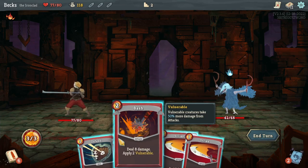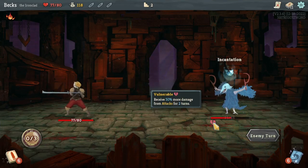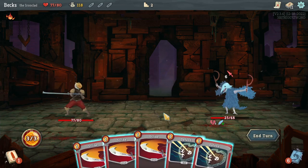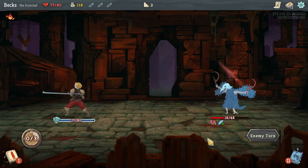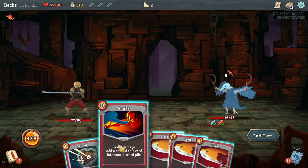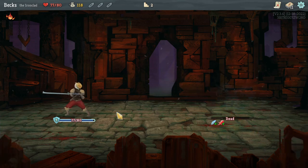Nice, got that waiting for us. We could Bash for two Vulnerable — should have started with that, I suppose. That means it receives 50% more damage from attacks for two turns — kaka indeed. I'd want to ideally block as much damage as we can.